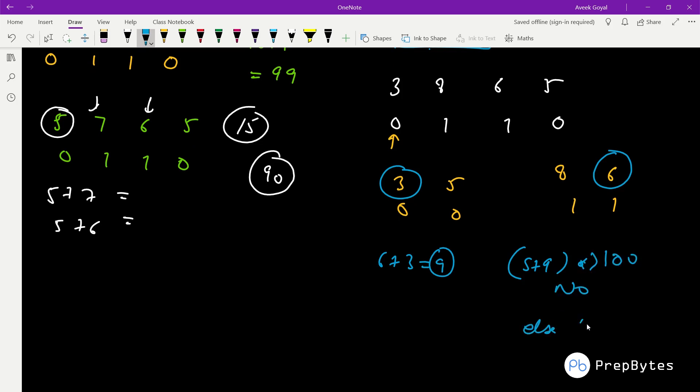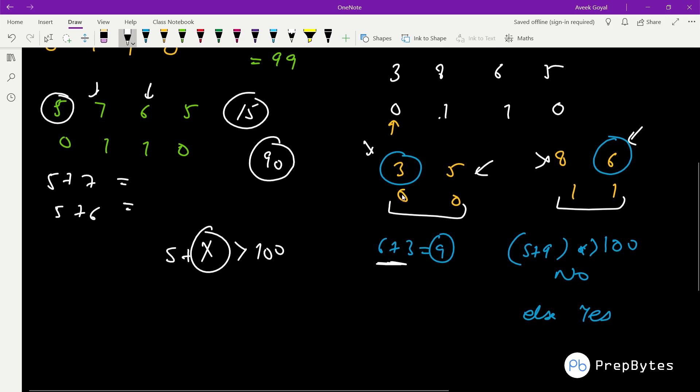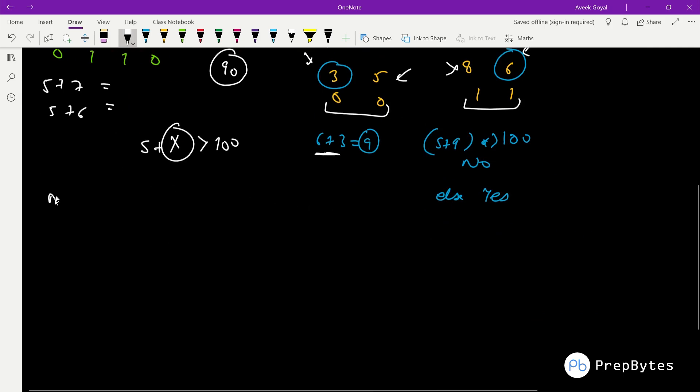If s + min_defender_price + min_forward_price is greater than 100, print 'no'; otherwise print 'yes'. We use minimum values because if even the cheapest defender plus cheapest forward exceeds the budget, then any other combination will definitely exceed 100 as well. So we only need to check the minimum prices from each category.